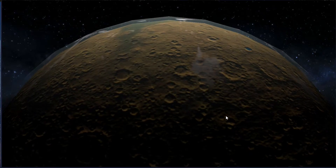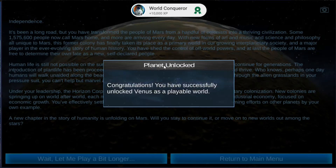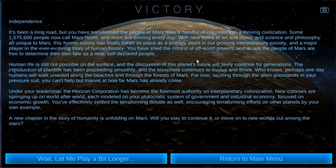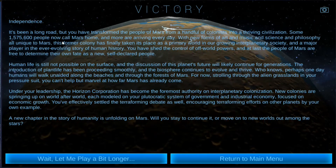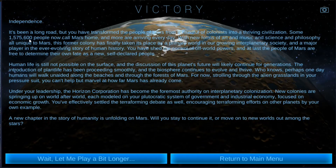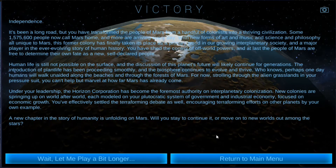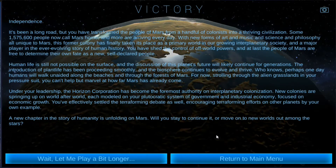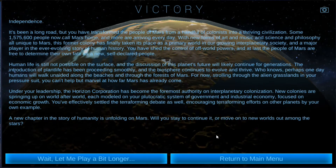It's not a terrible-looking Mars — actually it's all right. Hey, cool — congratulations, you have unlocked Venus as a playable world! That's pretty important. So — Independence — it's been a long road, but you have transformed the people of Mars from a handful of colonists into a thriving civilization. Some 1,575,600 people now call Mars home, and more are arriving every day, with new forms of art and music and science and philosophy all unique to Mars. This former colony is finally taking its place as a primary world in our growing interplanetary society.